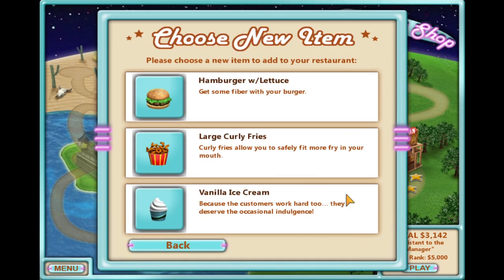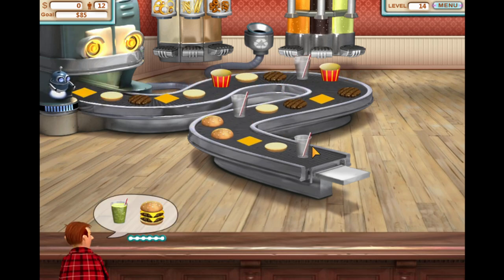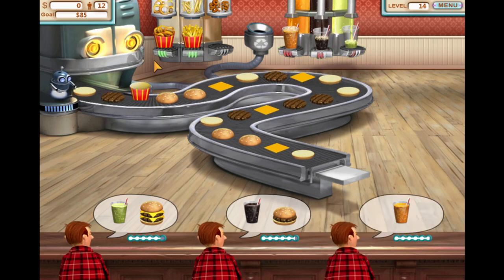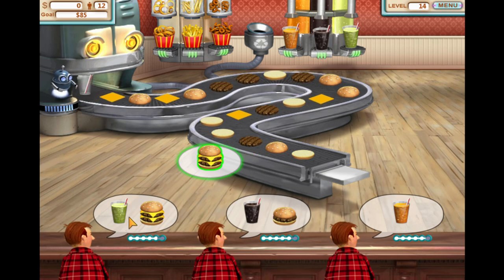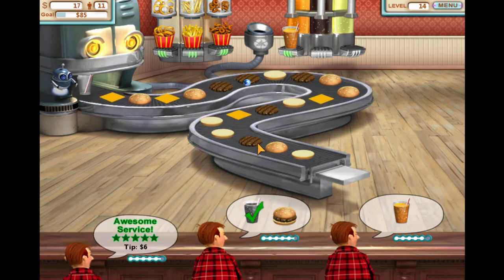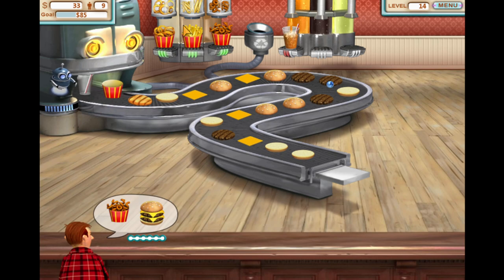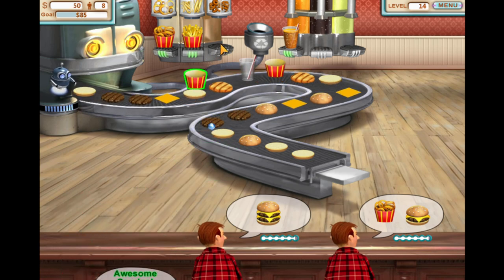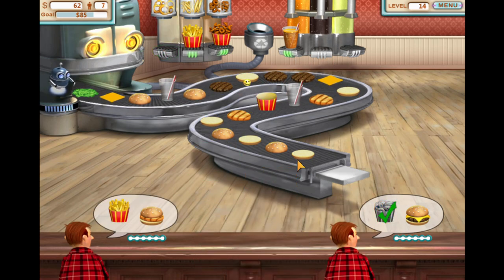We're up to level 14. Let's get the large curly fries — that's gonna be a challenge with three different types of drinks and three different types of fries. You wanted a double cheeseburger, there you go. Coke for you and normal burger for you. Curly fries and a double cheeseburger, and another double cheeseburger. It makes me hungry every time I play this game.